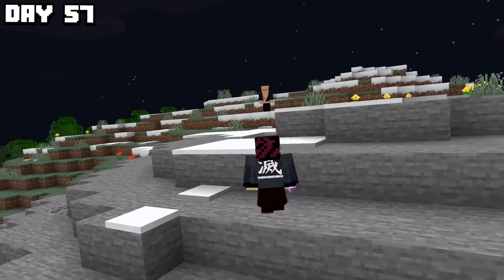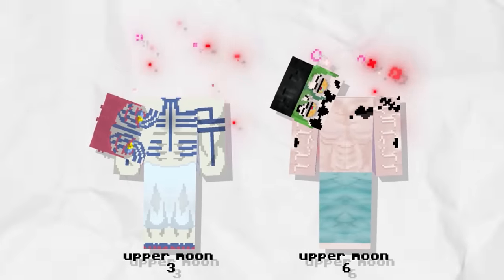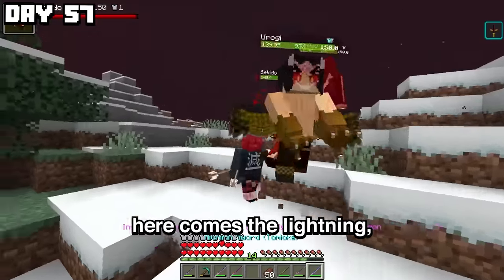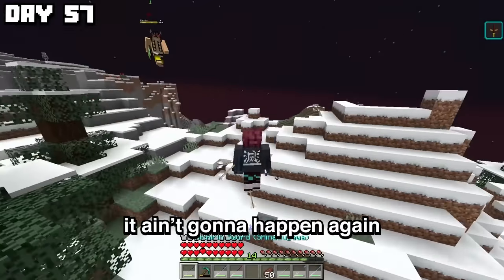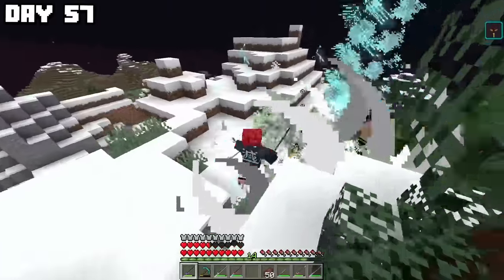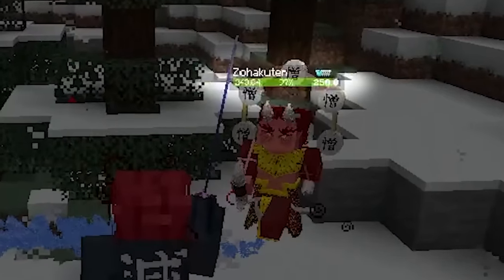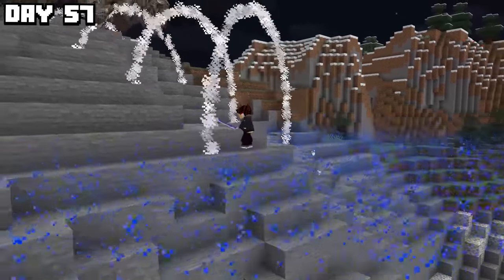I beat Upper Moon Three and Six — how hard can Four be? All the forms are fully in the game now. Here comes the lightning. Eleventh form — block it! I have to die into that once; it ain't gonna happen again. I was confident in beating Upper Moon Four until he changed into his final form, Zohakuten, and it wasn't his final form for nothing — he did insane damage and my Water Breathing 11th form did nothing.